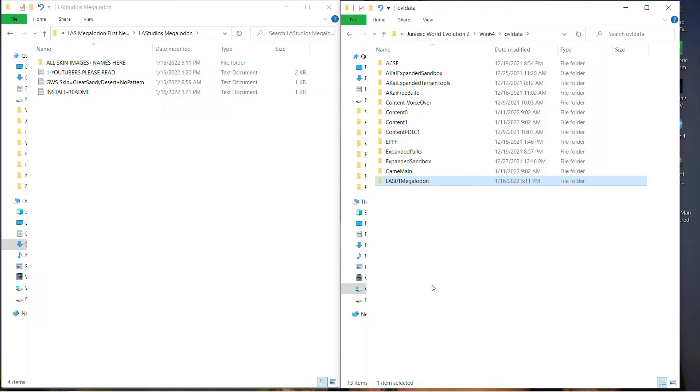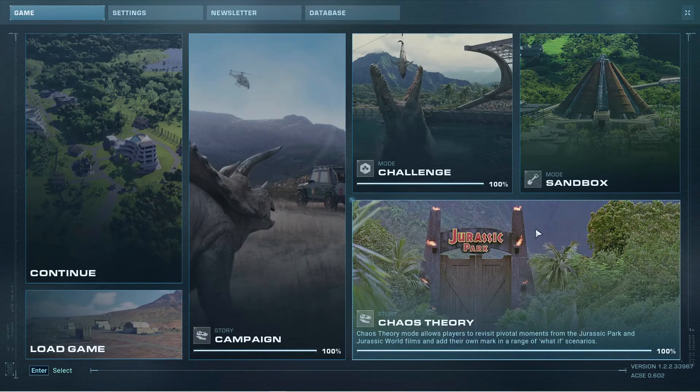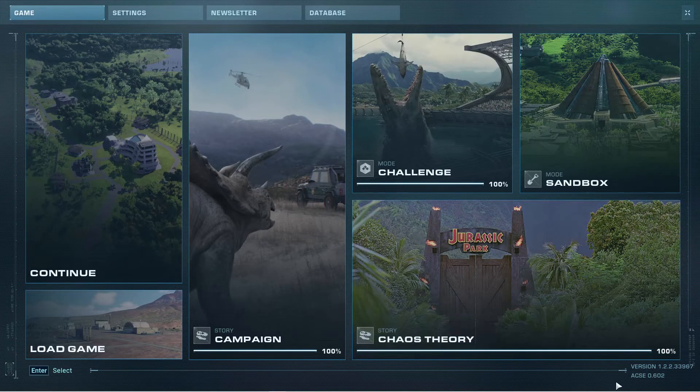We're going to pop back into the game to show you how to verify that the script file is working properly. Once you load up the main menu screen, look down in the corner and you'll see a little indicator that says 'ACSE' with a version number. If that's showing up, your ACSE script is working fine and everything is good to go. That also tells you that if you do have crashing problems, it's probably the mod itself and not the script file.